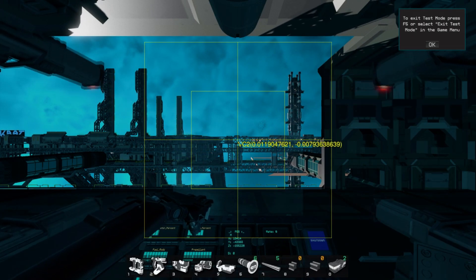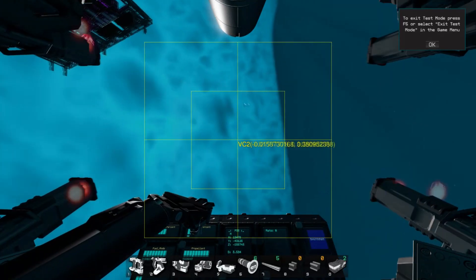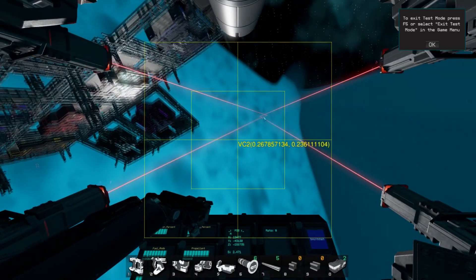An alternative to this is to have a binding which turns FCU multiplied to 0, which will stop all ship movements. A limitation of this is that you cannot aim the turrets while flying, which would be no good for a gunner seat.